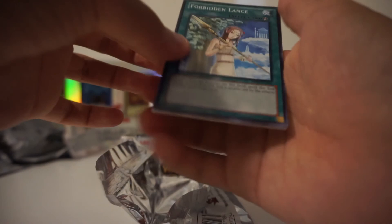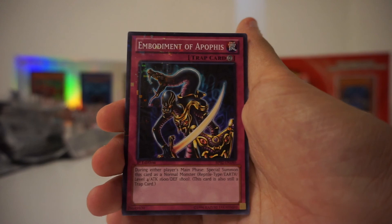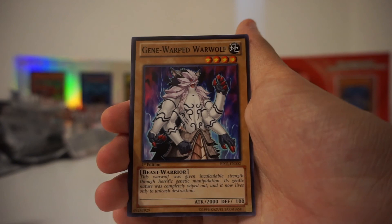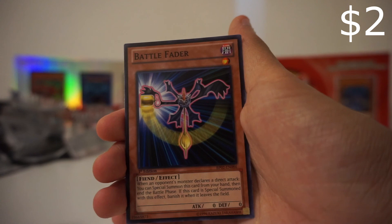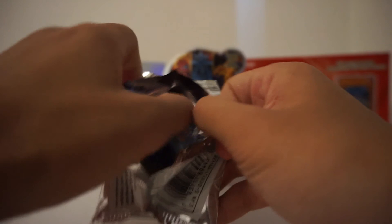Forbidden Lance — oh my God, the packs! The artwork for these cards are really cool. A Mosaic of this card — I like this because I used it a lot in Duel Links. And the Rare is a cool Dark Lord Zerato. Some of the Yu-Gi-Oh cards are just great — some of the art makes sense, and then others it's like Steamroid or a little pussycat. But then we've got frickin' Slifer, an Obelisk, and stuff. But then it's like... a cute little cat.